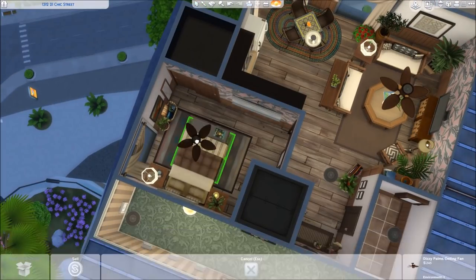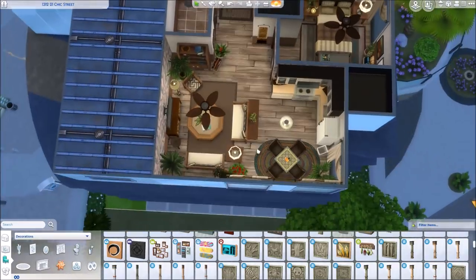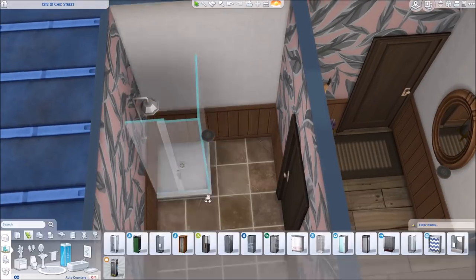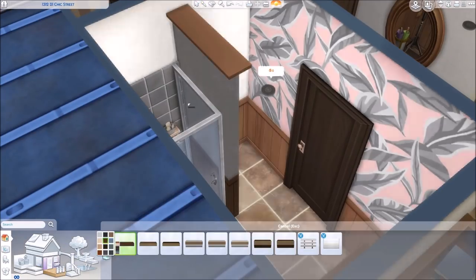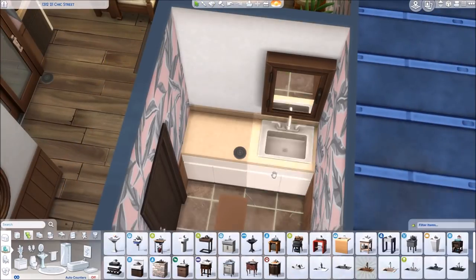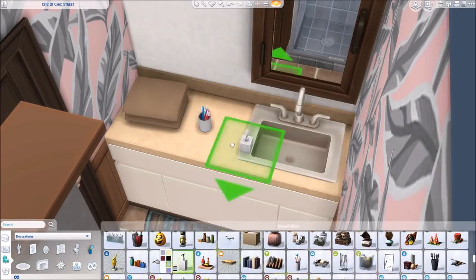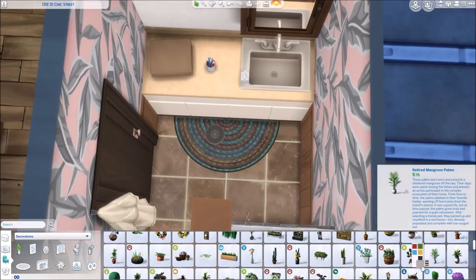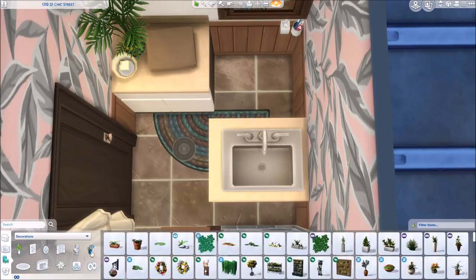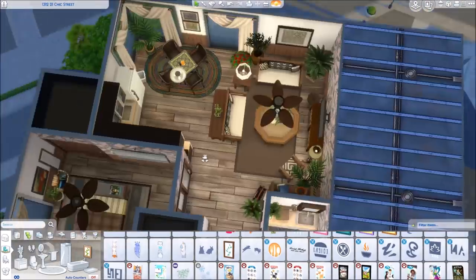I added another ceiling fan in the bedroom — I love those items so much. The last room to decorate is the bathroom. It's pretty small but I think it works well. There's no bathtub, just a single shower, but if you wanted one you could move the toilet to the other side and remove one counter. I continued the palm wallpaper throughout the bathroom too — I'm obsessed, I'm probably gonna use it way too much. I also sized down the new potted plant in here and it looks really nice without any harsh shadow.